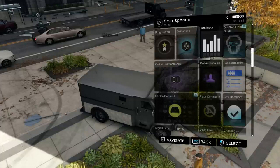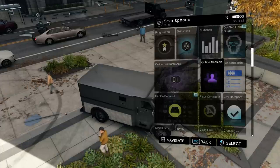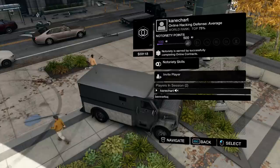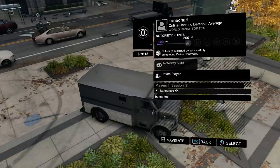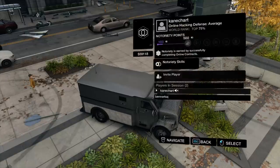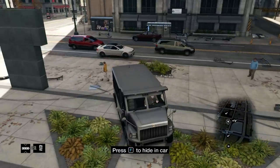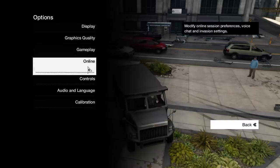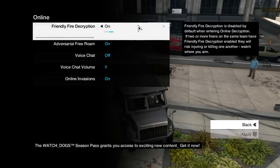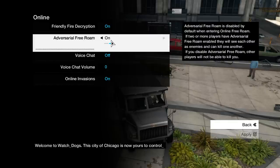You can invite them — for you guys on PC anyway — you can hit Shift+F2 to bring up Uplay, or you can just go through online here and click on invite players and it'll open the Uplay menu. One last thing: if you hit escape and go to options, there's actually an online options section here.